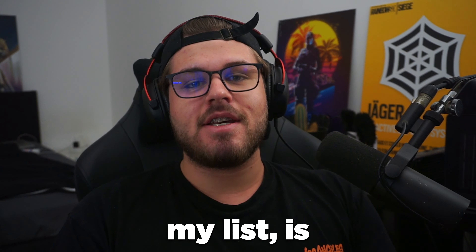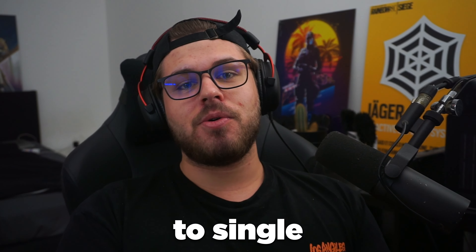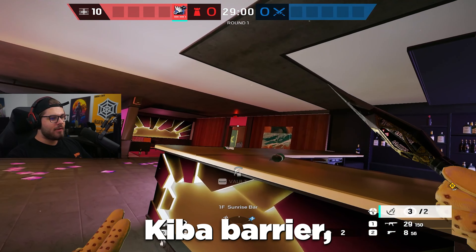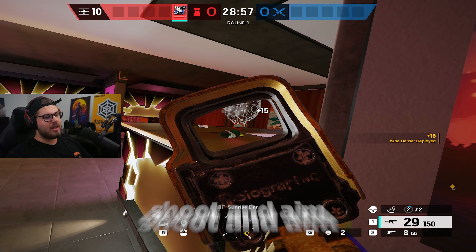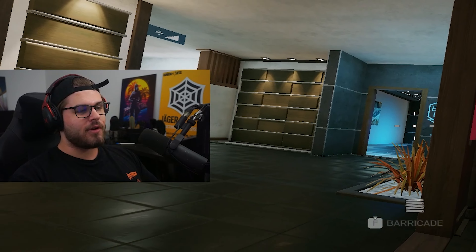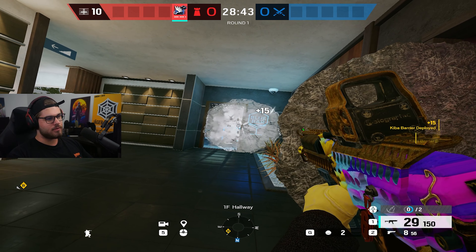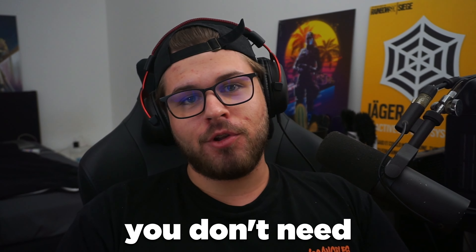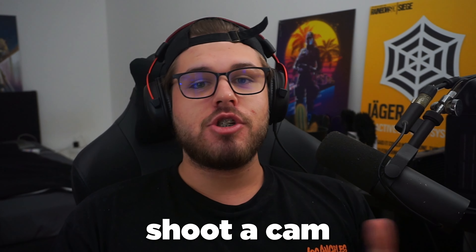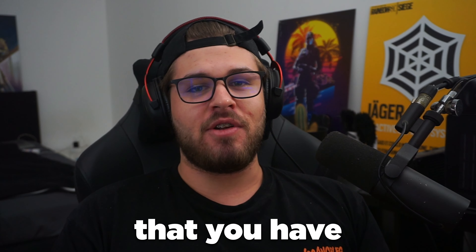The next point: you are not contesting entries — you're just letting enemies walk all over the map without putting pressure on them. On Coastline, for example, to prevent them from walking into Sunrise, pick Asami and place a Keystone barrier just above the door. You can shoot and aim at their feet from the Sunrise bar without being exposed to the door or window. Don't suicide yourself in a room where you don't need to die. Even with an anchor operator like Echo or Smoke, go on a small roam, shoot a cam or two, then fall back — you've taken away so much intel.